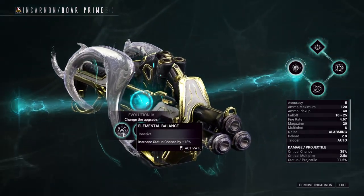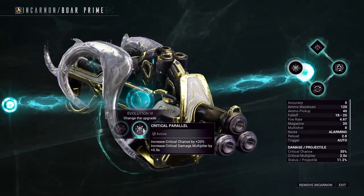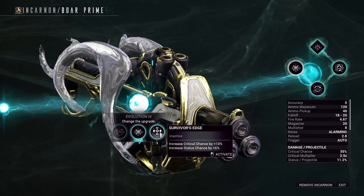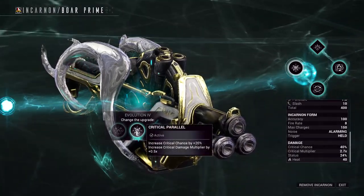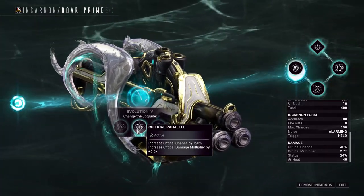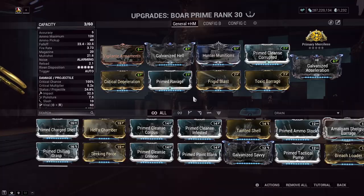Evolution 4. These selections depend on how you prefer to modify your weapon and build. I went with critical chance here because the 20% increase is significant and is also complemented by a 50% increase to critical damage. For my build, it's a typical hunt and munitions build to give the weapon longevity and breathing room on Steel Path missions. There are quite a few different build paths you can take with this weapon and it will still be quite strong.